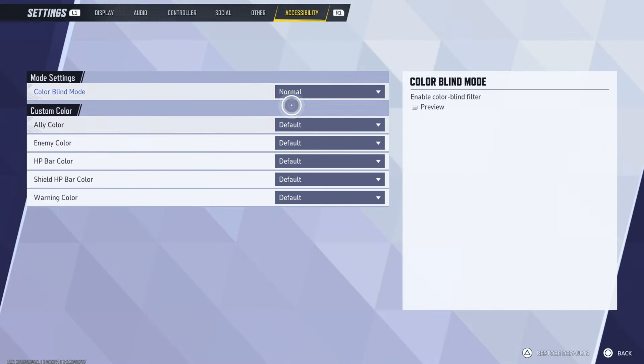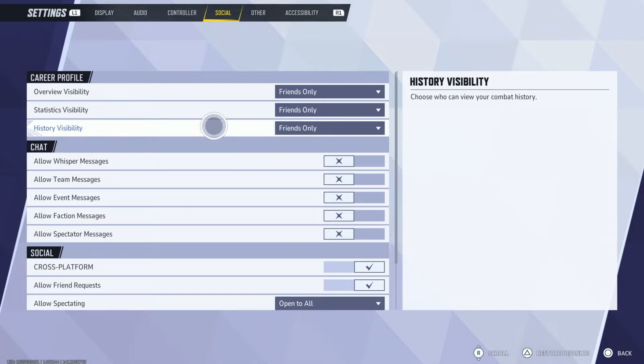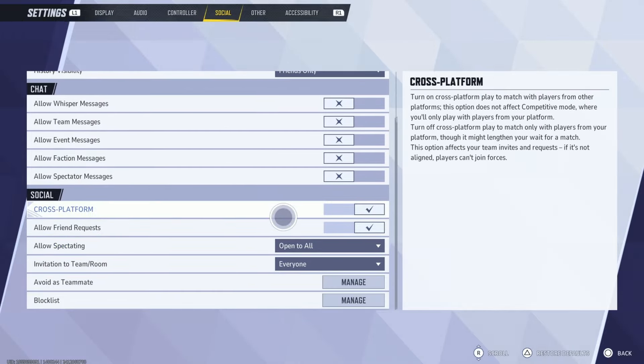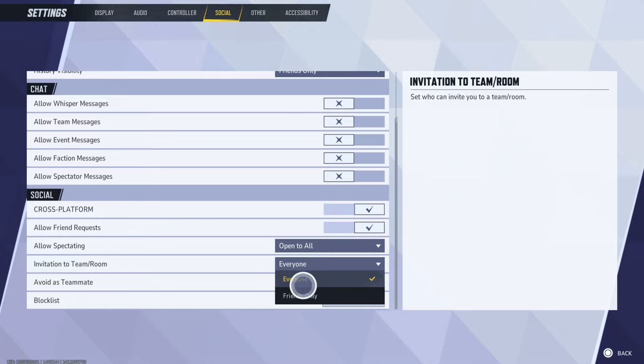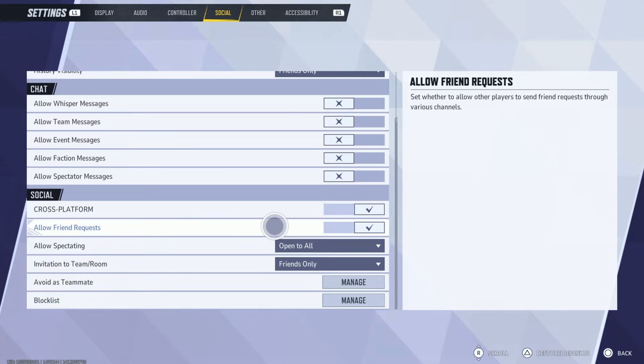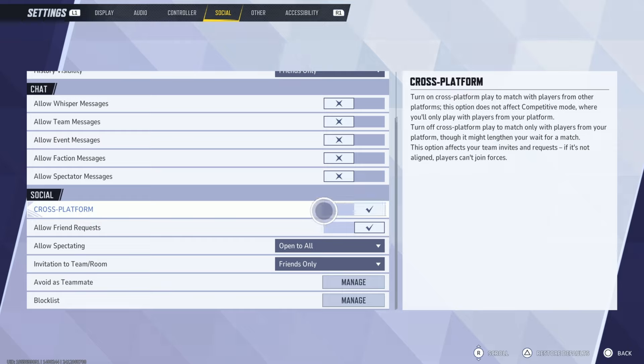We go to Settings, and then we go to Social. Once we go to Social, here it is. Cross-platform — it's on by default, but you can turn it off if you want. Right here it says, plain and simple: turn on cross-platform play to match with players from other platforms.